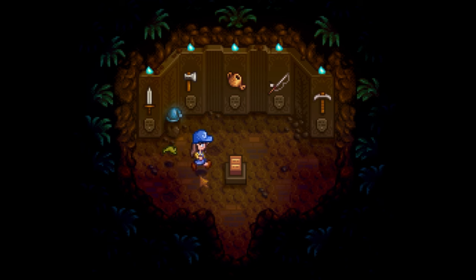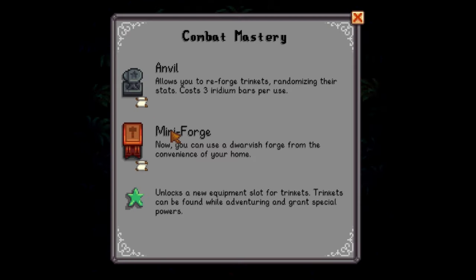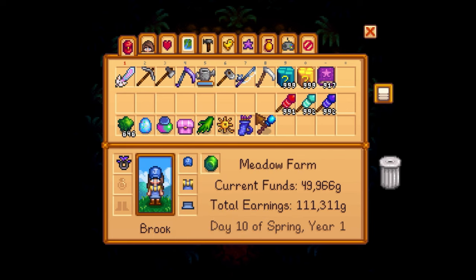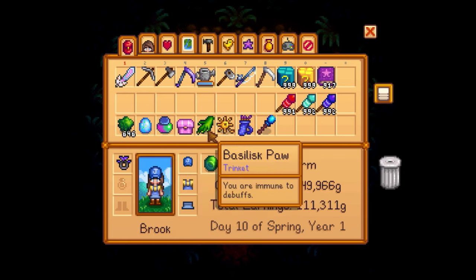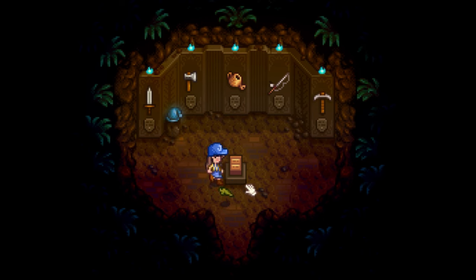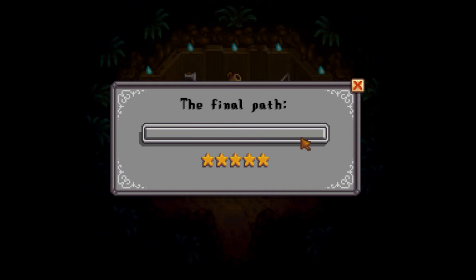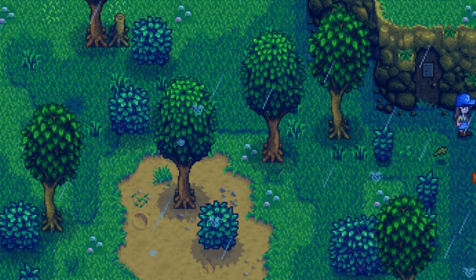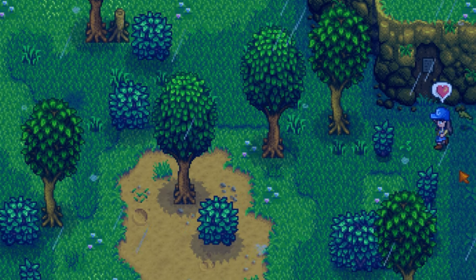Combat mastery gives you the recipe for the Anvil and Mini Forge, so you can forge at home, and it unlocks the equipment slot for trinkets. You can get trinkets from slaying monsters as a random drop. Here you can track your XP as you're growing towards mastery on one skill, and once you reach mastery on the first one, you keep contributing towards the next. You can choose which one you want to start with - that's what this door is all about.